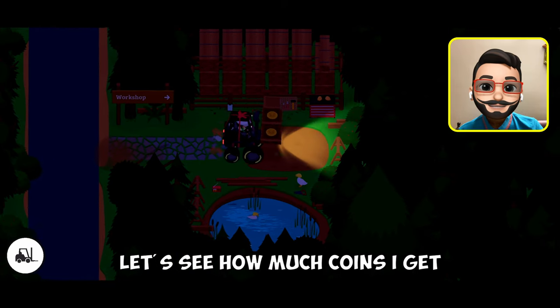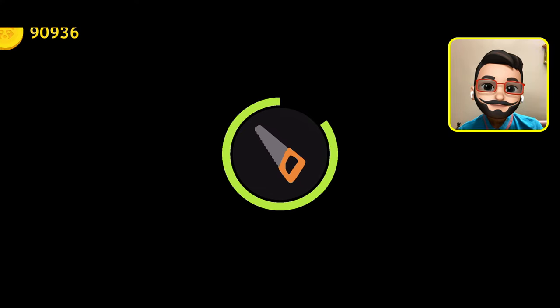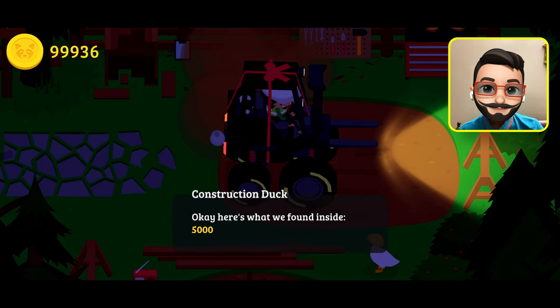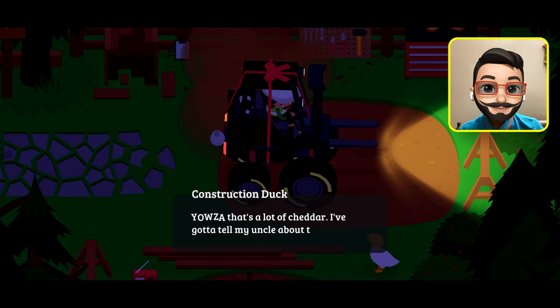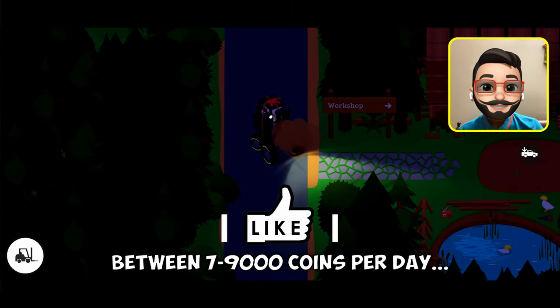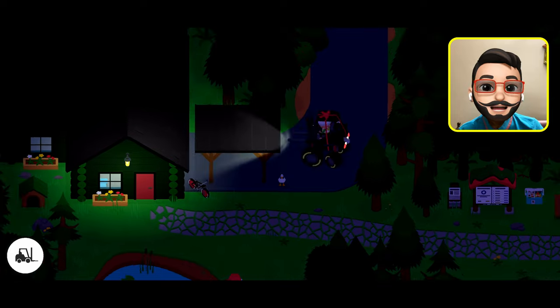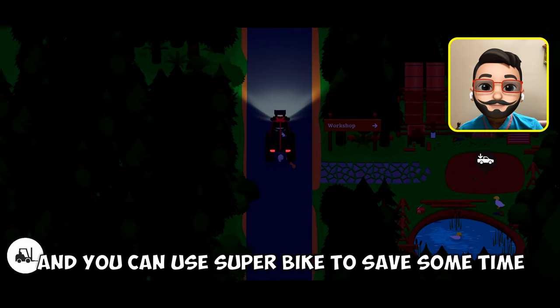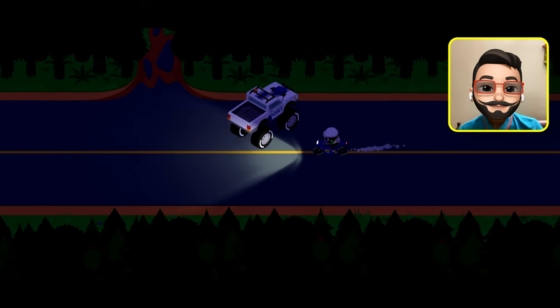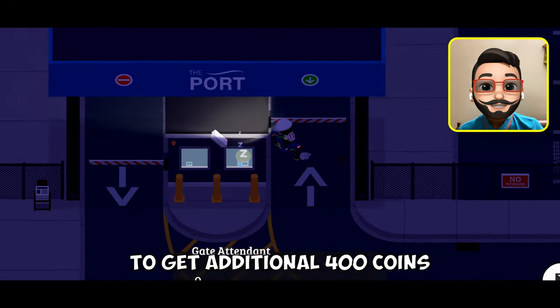Oh, 9000 coins! So using this method I can easily get somewhere between 7,000 to 9,000 coins per day. To get the remaining coins I have to visit the port again. Make sure you have enough energy drinks, and you can use a superbike to save some time. This time I will do the night shift at the port to get an additional 400 coins.